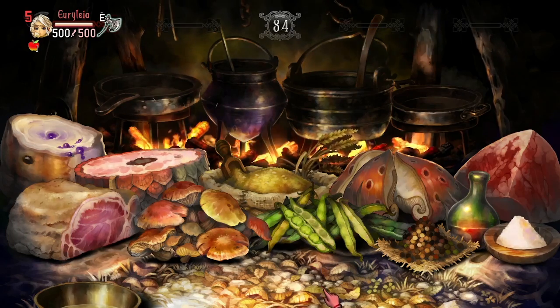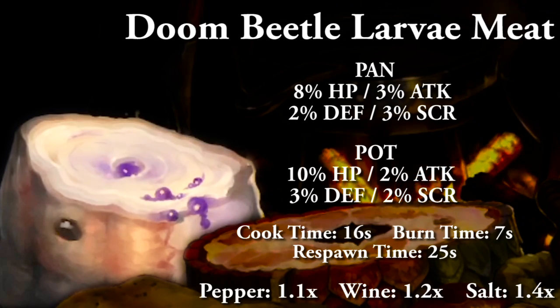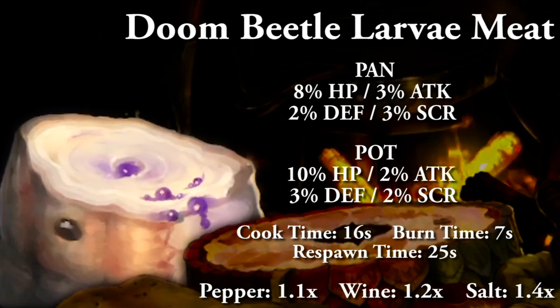These next foods are only acquired through story dungeons, some by beating bosses, one by interacting with the stage. Doom beetle larva meat — the food with the purple stuff coming out of it — replaces the tall beast meat. Cooking in a pan: 8% HP, 3% attack, 2% defense, and 3% to score. Cooking in a pot: 10% HP, 2% attack, 3% defense, and 2% to score. Full cooking time 16 seconds, food burn time 7 seconds, and food respawn time 25 seconds. With spices: salt is 1.4x, wine is 1.2x, and pepper is 1.1x, capping out at 1.7.